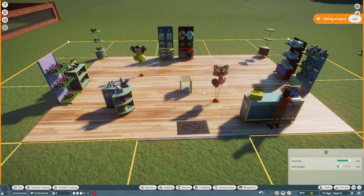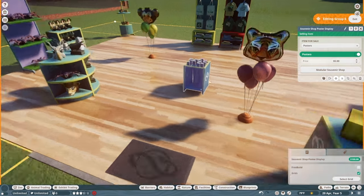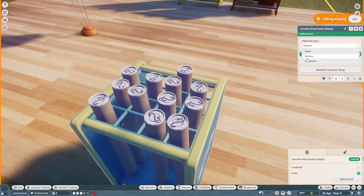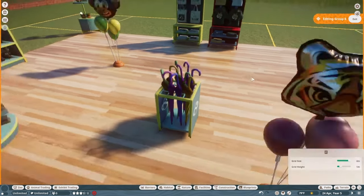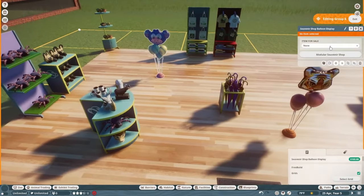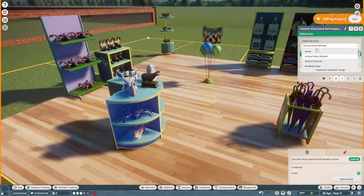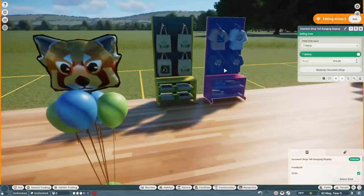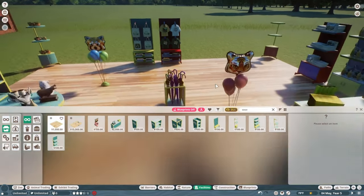Once you click on a display piece, a menu pops up saying 'Item for Sale.' You have a drop-down menu — at the moment we have options like poster tubes and umbrellas, with the price auto-filled. You can disable or enable them and adjust prices. For the balloons, you can switch between animals like a giraffe or red panda and it switches accordingly. There are also t-shirts, tote bags, and lots of different souvenir options.